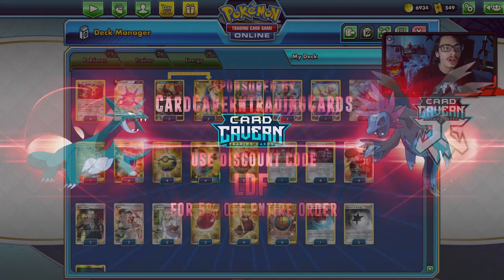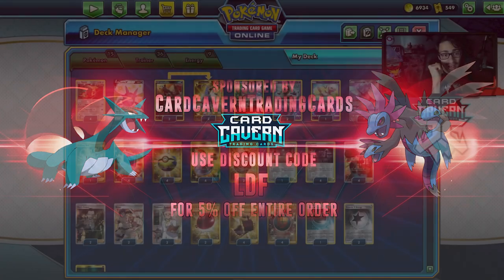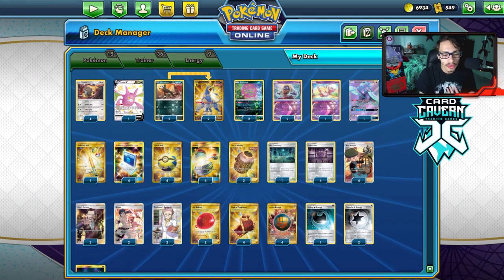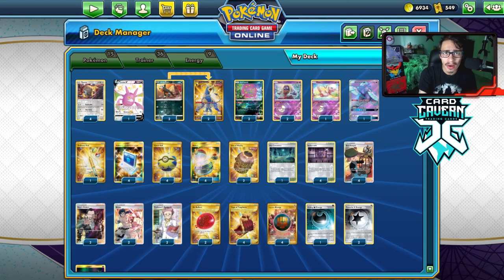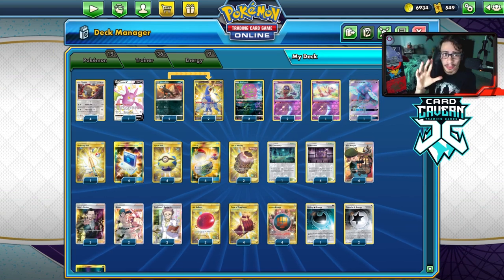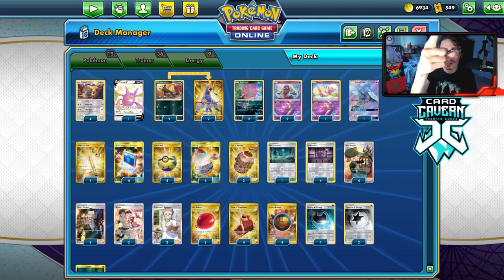Before we get into the video, shout out to the sponsor Car Cabin TCG. If you're ever looking to get any PDCGO pack codes, get them over at Car Cabin — they sell codes online for the cheapest. Whether you're looking for Chilling Rain, Battle Styles, Shining Fates, Sword and Shield base set, or any GX, pre-release kit, or V promo codes, get them all over at Car Cabin. Use my discount code CODELDF for a 5% discount on your purchase.